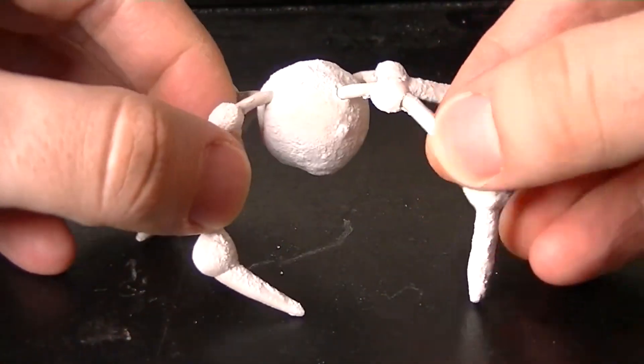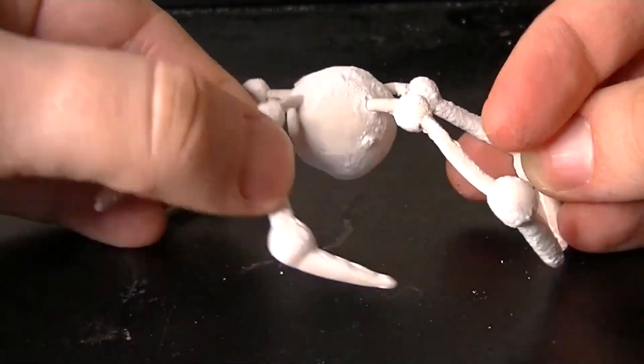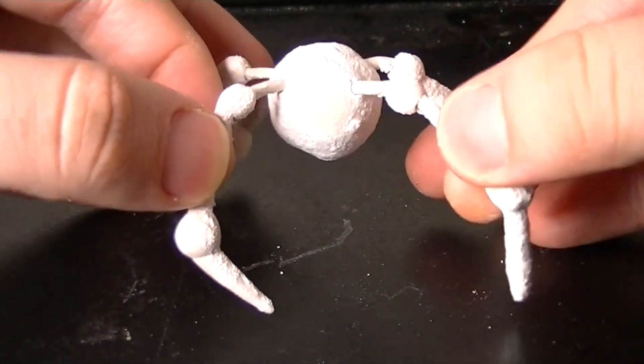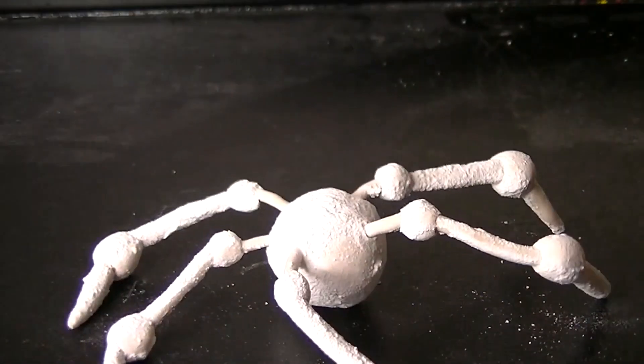Next up, we got Entity 17, the Crawler from the Backrooms. Because of the way I made the grainy texture on this one, it still sheds these little white flakes. So because of that, I've been having to store it in a little Ziploc baggie.